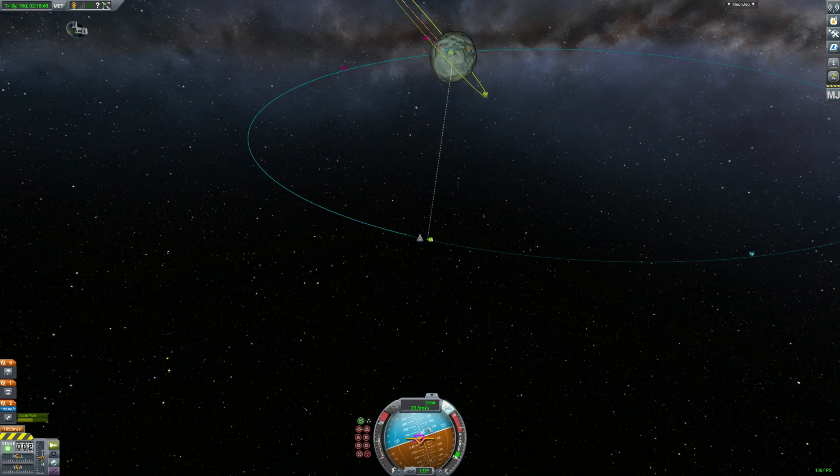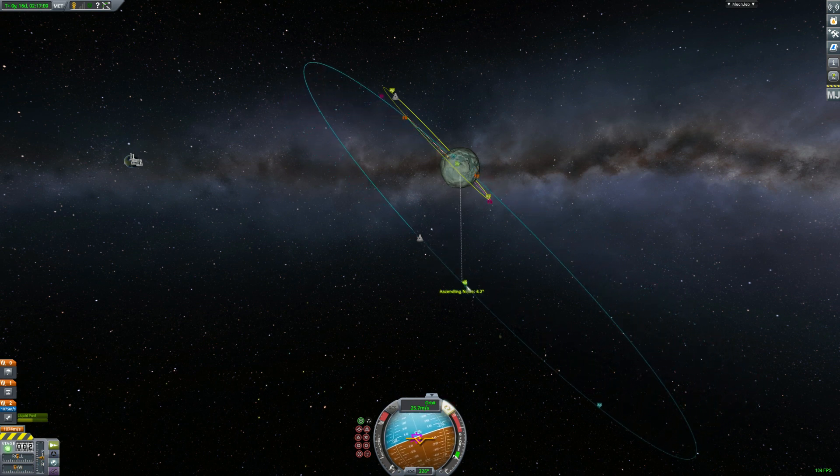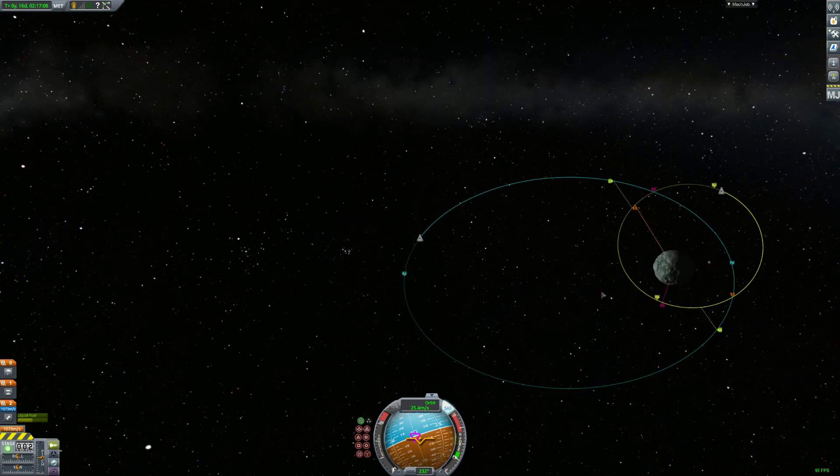The second thing we need to do is match planes. Here we are at an ascending node that is further away from the center of Minmus, which makes it more efficient — it costs less fuel to match our planes. You want to follow the anti-normal reticle there.